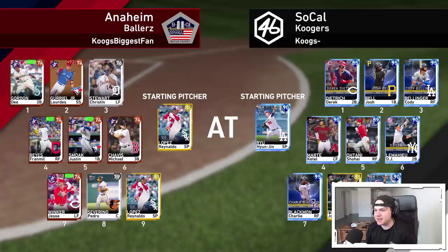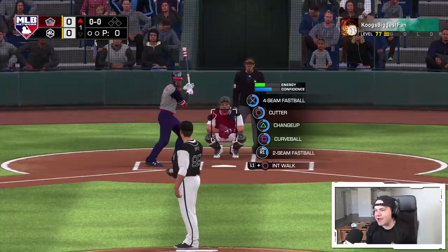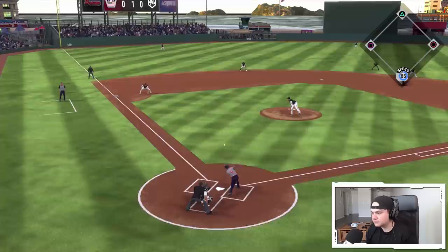I literally just matched up with somebody that says 'Coog's Biggest Fan.' I'm just searching for a normal event game and I'm playing the Anaheim Ballers, and this guy's name is Coog's Biggest Fan. My team is obviously a lot better because I have all the player of the month stuff. Does he have my nameplate? He does not. Come on, bro — you've got to hang out on the stream with your Twitch drops enabled and watch about 60 seconds of the stream and you can have it if you're really my biggest fan.